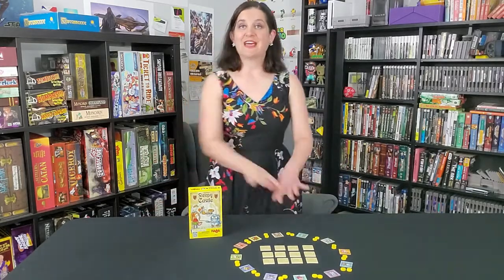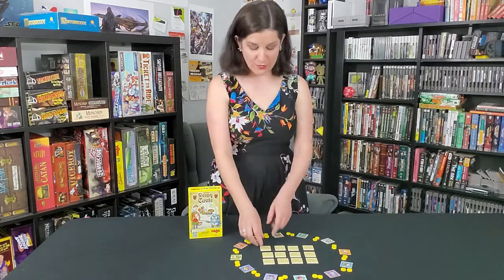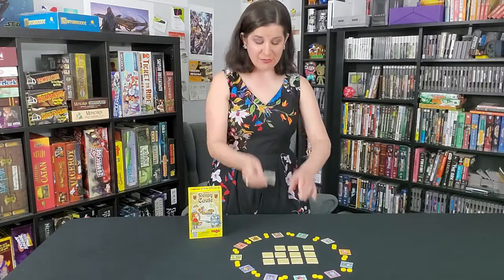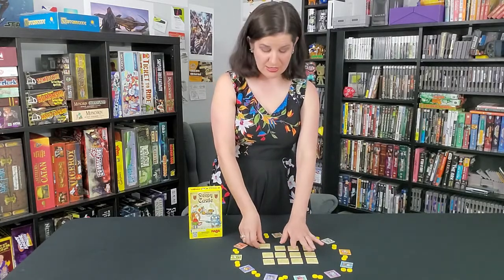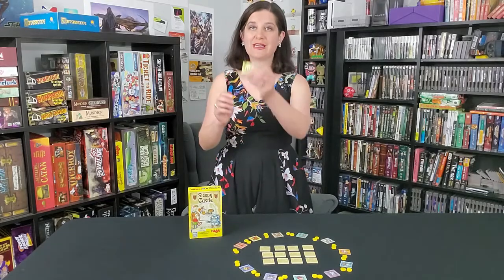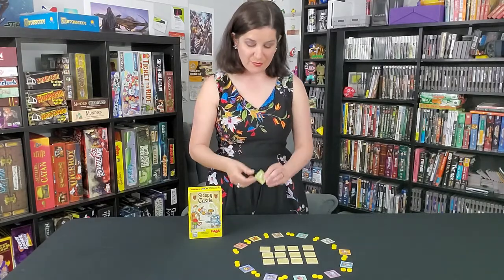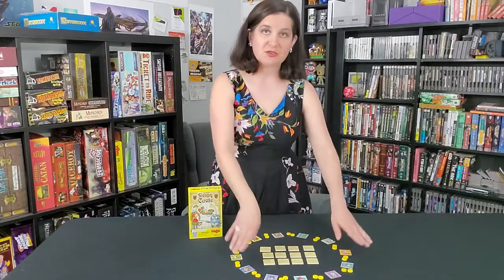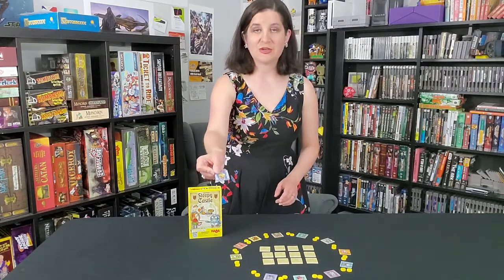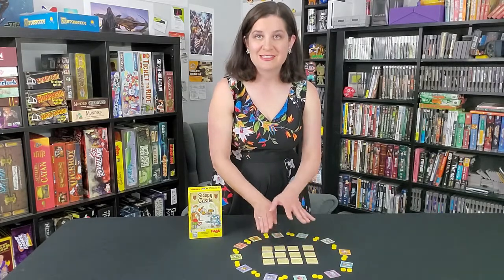The first thing you're going to want to do is set up your game. Take all of your yellow-backed cards — the cards where the animals are sleeping — and place them in a grid pattern in the center of the table. Then take your green-backed cards that have animals standing guard and place them in a circle surrounding the yellow cards. Place the green cards face up so you can see the animals, and the yellow cards face down.